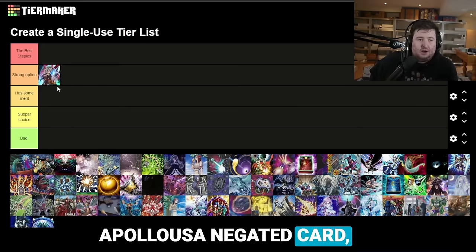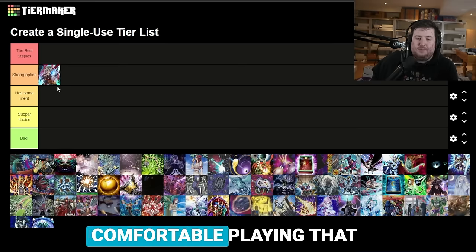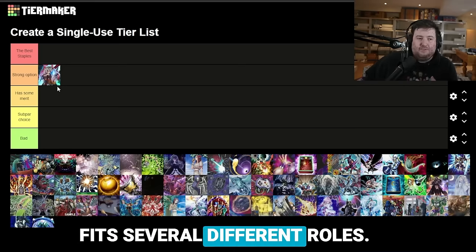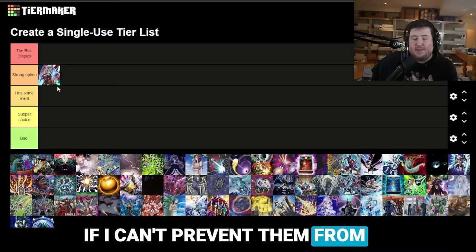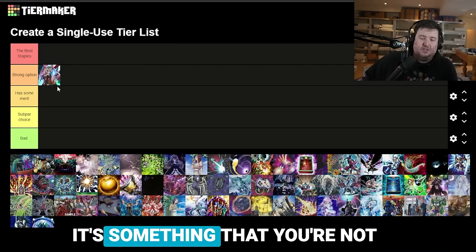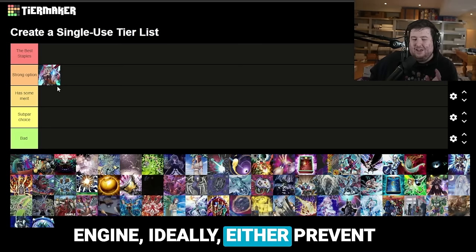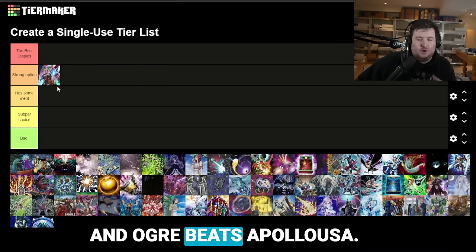One of the things I'm looking for in a format is finding something I'm comfortable playing that fits several different roles. I want it to be able to deal with Appaloosa, because if I can't prevent them from making a field and that's the card they end on, it's hard to deal with in-engine. It's something that your non-engine should either prevent them from getting there or give you a way to deal with it. Ogre beats Appaloosa.